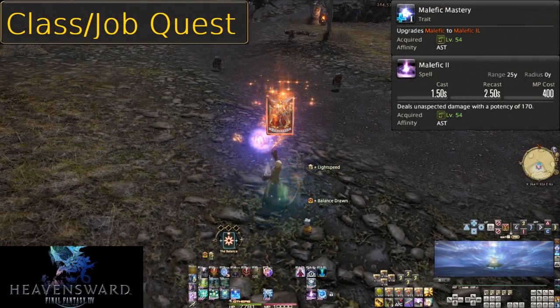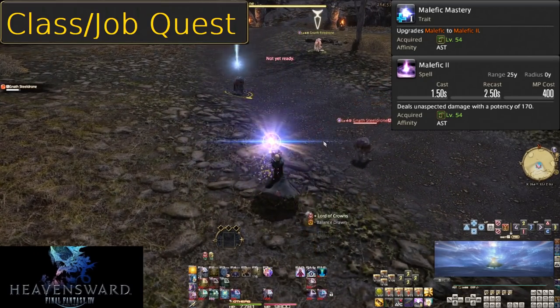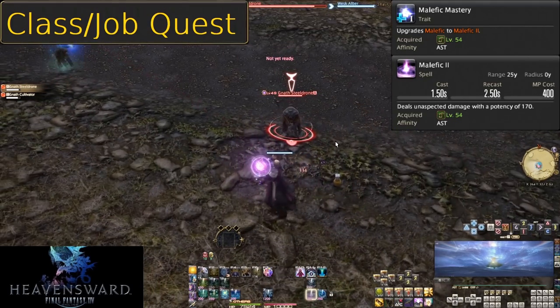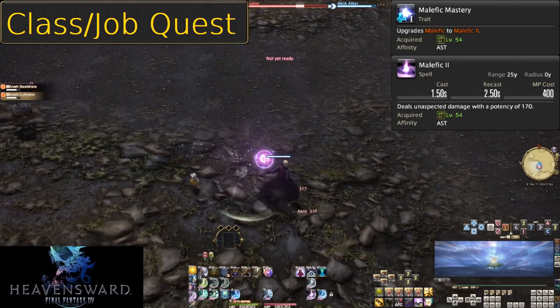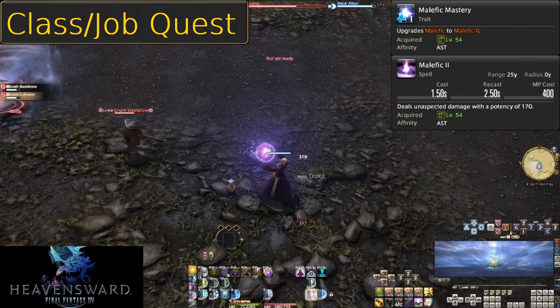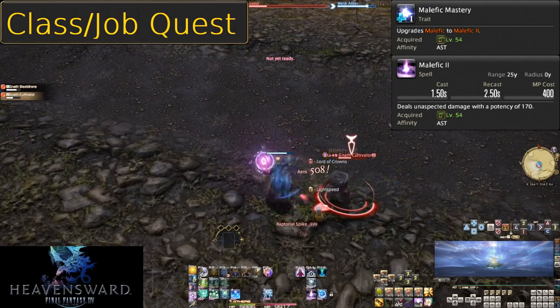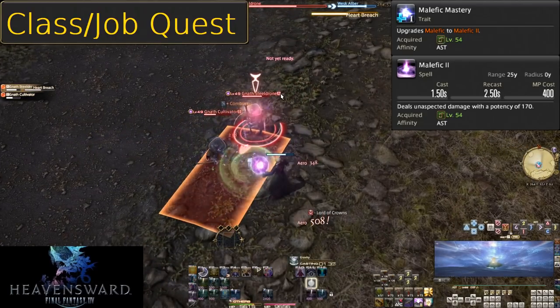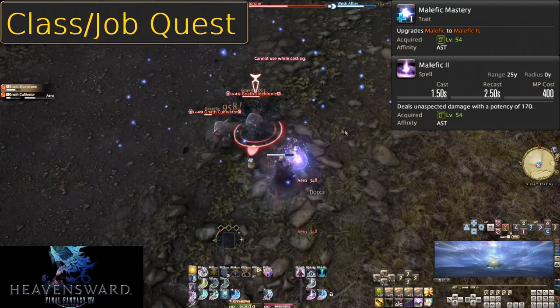Level 54, Malefic Mastery and Malefic 2. Much like Combust 2, this is a simple power boost to 170 potency. The ways and context you use it do not change. It's just a minor power boost to make the skill curve a little less lopsided, mostly because you got 4 skills at level 50 and not much in Heavensward itself.